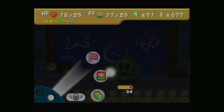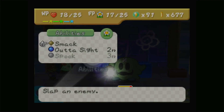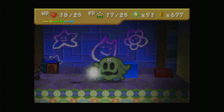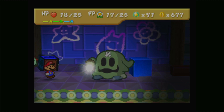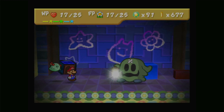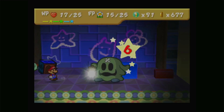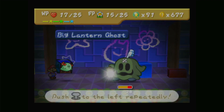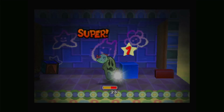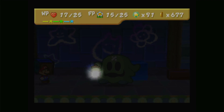We're in Chapter 4. This is Shy Guy's Toy Box, so all the enemies are shy guys. We're just traversing through. This is one of the more unconventional dungeons in the game because basically the entire chapter is the dungeon and you have to go back and forth in and out of it.